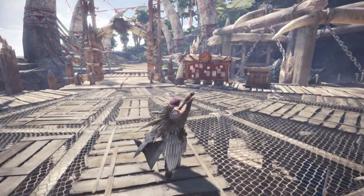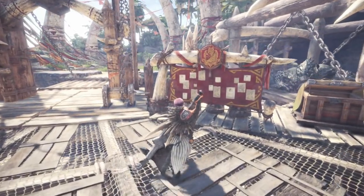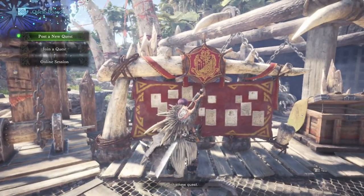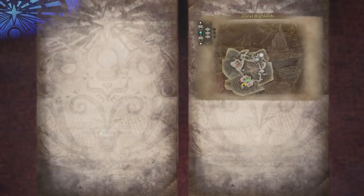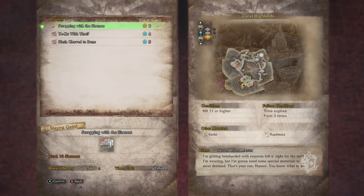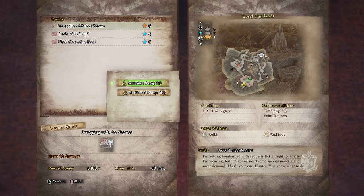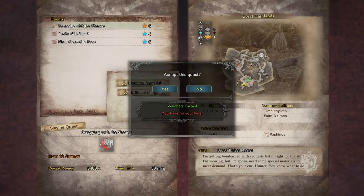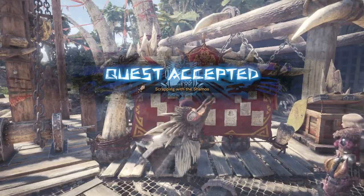Getting into today's tutorial - for those of you who don't know, there is actually an event going on right now in Monster Hunter World that is very easy to do. It's called Scrapping with the Shamos. All you have to do is hunt down 13 Shamos and that's pretty much it. It takes you literally a minute to kill them all - super simple - but it is actually a really good quest to get jewels.